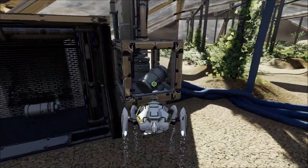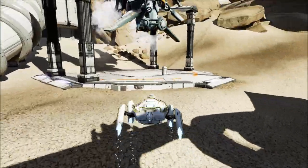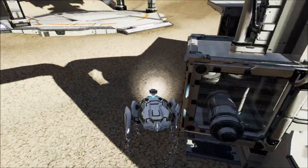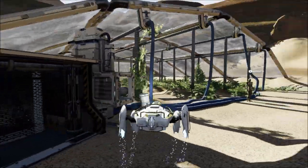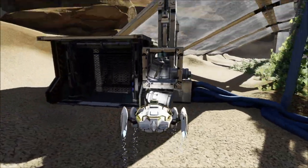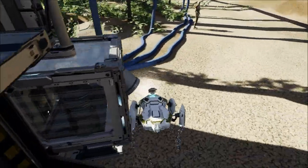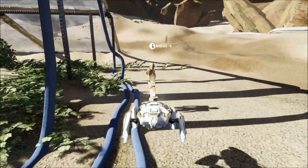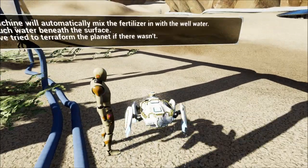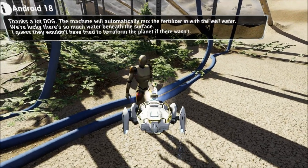Dammit. Are you kidding me? The other one just tipped right in there. Hopefully this will be good enough. Stay — I'm a dog telling that thing to stay. Give me that. Come on man. Nailed it! Thanks a lot dog — machine will automatically mix the fertilizer into the well water. That worked? We're lucky there's so much water beneath the surface. Guess I wouldn't have tried to terraform the planet if there wasn't.